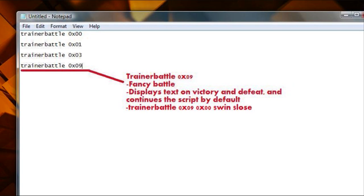Trainer Battle 0x09 is a really fancy battle. It displays text on victory and defeat — notice, none at the beginning, so it goes straight into the battle sequence. But if the player loses the battle, text is displayed. So it's very customizable. You could define an introduction message, and then have your own after-battle sequence with text displayed on win and text displayed on loss.